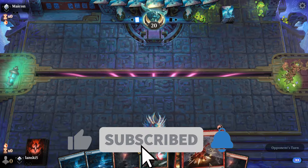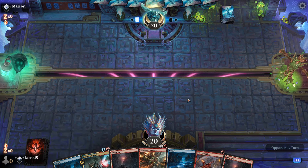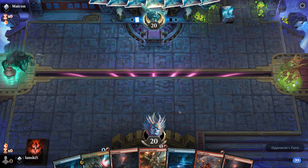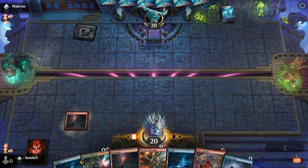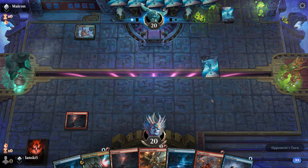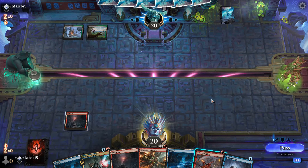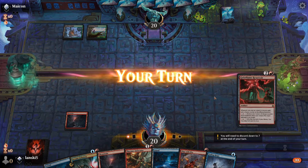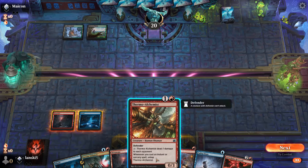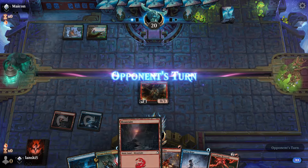We're coming closer to gold rank. The opponent starts — this is a very good hand, we have all the cards we need: enough lands, Arcane Infusion, and Geistflame Reservoir. I really like the combo between Arcane Infusion and Galvanic Iteration — we can use that card twice and then search for instant and sorcery spells. Geistflame Reservoir is a very underrated card.